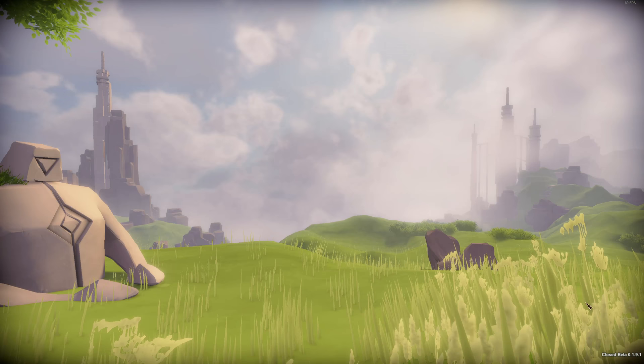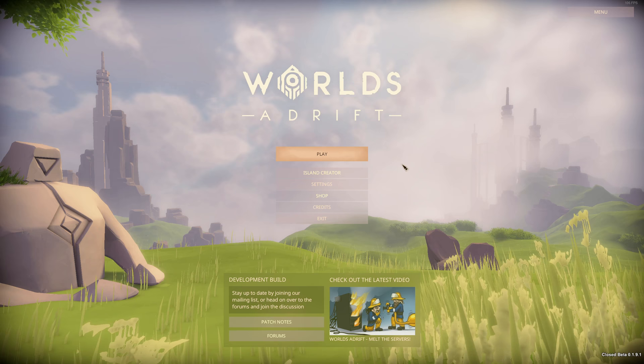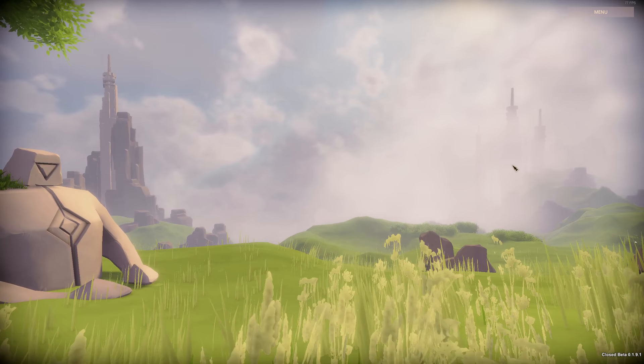We're introduced to the welcome screen and you have your menu here. You can go ahead and click on play to get started. We'll begin with the character creation — that'll be the first step for us.